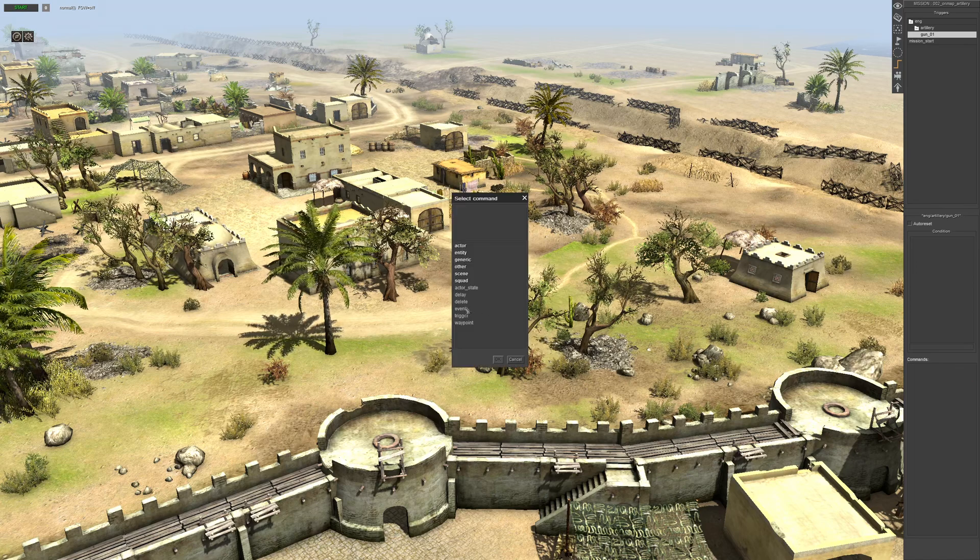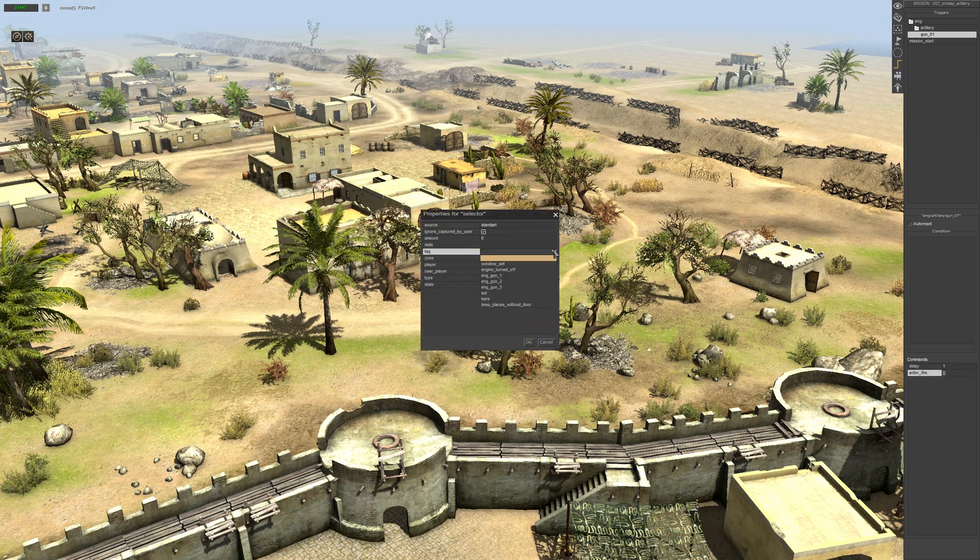In the commands we're going to set up a delay first, then go actor, actor fire. The selector will be the first gun tag. We're going to select the position because we want the gun to fire at the position, which is the waypoint — waypoint zero. Set long burst mode, tick the box for only weapon and select the main gun. Cheating refers to ammunition; they're set to AI so they have unlimited ammunition anyway.